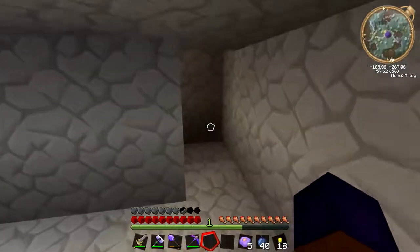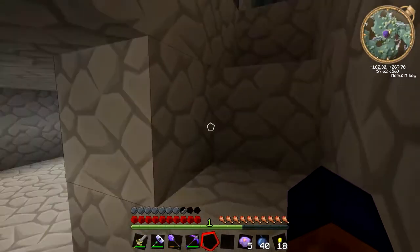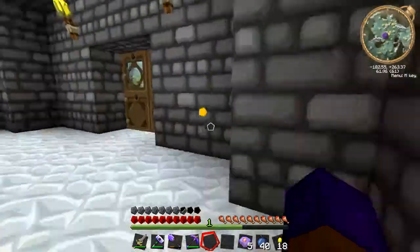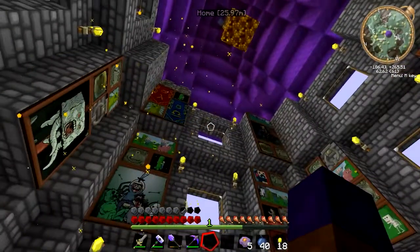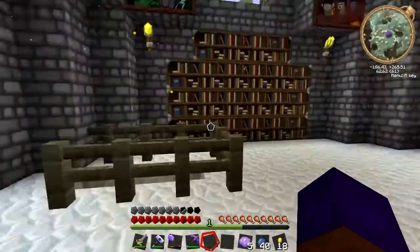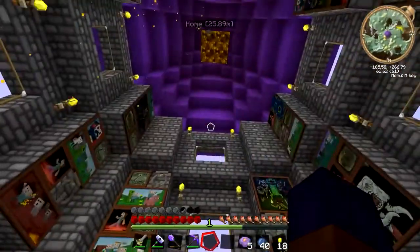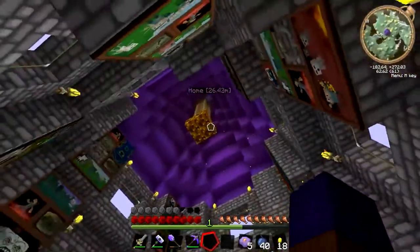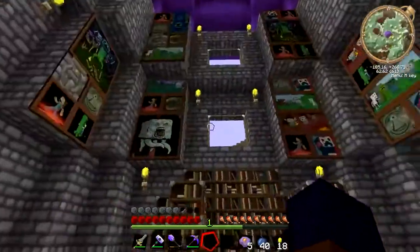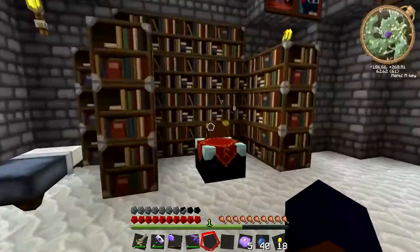I've not done loads and loads of stuff - I've just done a bit, because the rest of it I decided I'll do on camera because I don't want you guys to miss what I'm up to. But yesterday I did a bit of upgrading - well, not really upgrading, just cosmetic work. So now we've got a little stairway from downstairs into the main tower, a glowstone lamp, some windows, and lots of paintings everywhere to make it more like a wizardy type place.